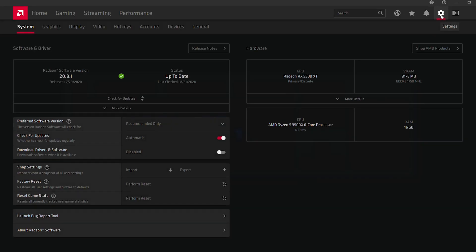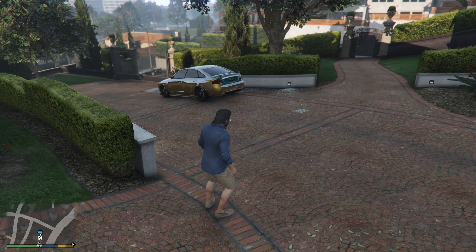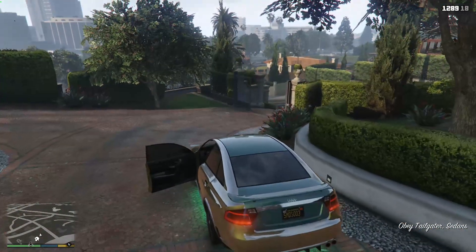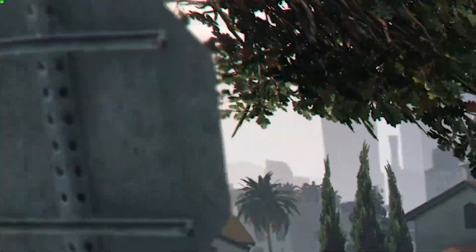Enabling Radeon Boost is the same as RIS, and the slider consists of three options: 83.3%, 66.6%, and 50%. This percentage represents the maximum downsampling applied to frames. Scaling happens in steps based on your mouse movement — if set at 50%, it first does an 83% scaling on small movement, progressing to 66% and finally 50% depending on how fast your mouse moves. This can be tracked in the upper left of the monitor where each square represents a step: one square means 100%, two means 83.3%, and so on.